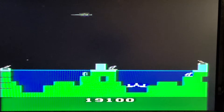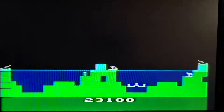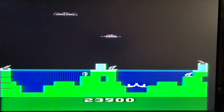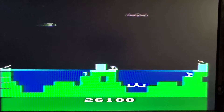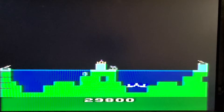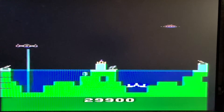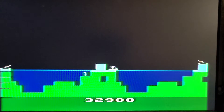I wonder if my center gun will pop up now. To activate your left and right guns, you just go left and right on the joystick and press the button to shoot. If you want to operate the center gun, just press the button without moving the joystick. And that's how you operate all three guns.